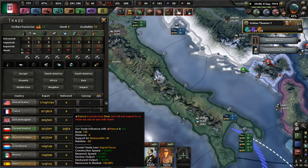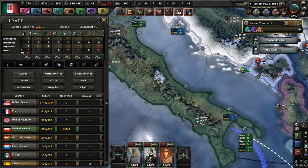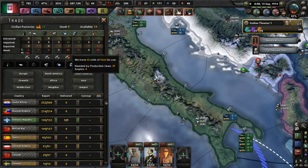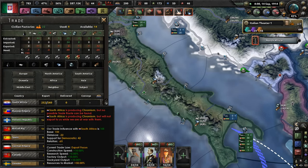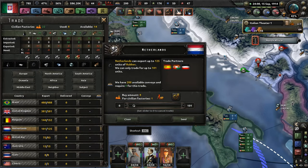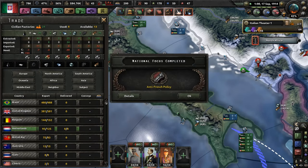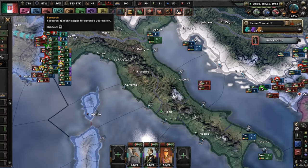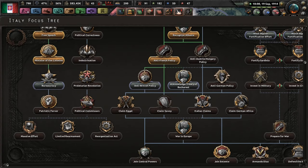Can I have some steel? Appreciate it, thank you. And apparently we need chromium too, and the Hellenic Republic is willing to give us a tiny donation of that. We also need rubber because our country literally has no resources whatsoever.